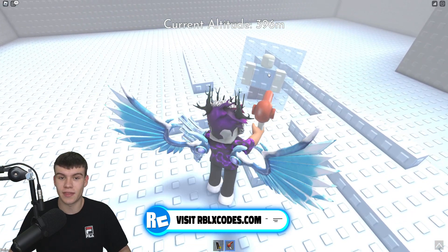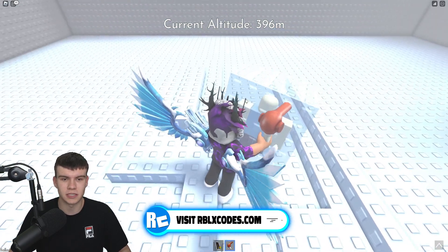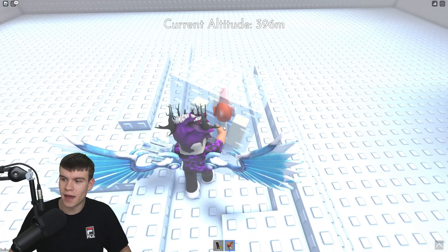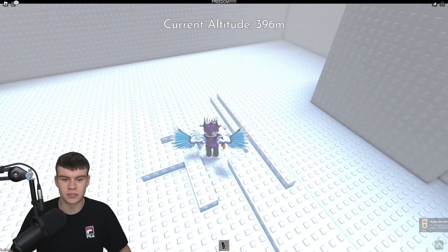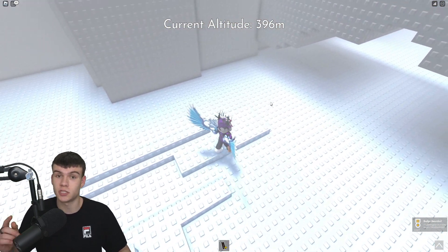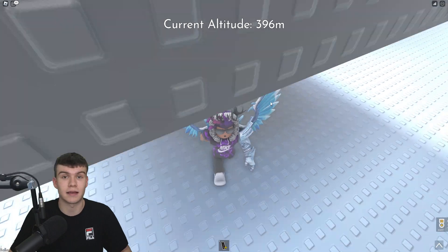Now all we're going to do is go over here — this is definitely one of the easiest ones. Get over here, then go ahead and talk to the frozen NPC again. He's going to say 'freedom,' and as you can see, you get the frozen rivers badge — which is really, really simple. Like and subscribe for more.